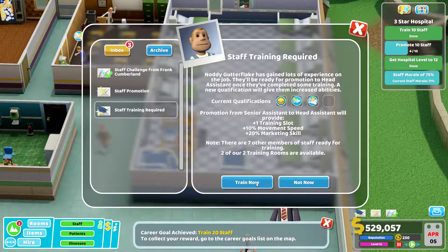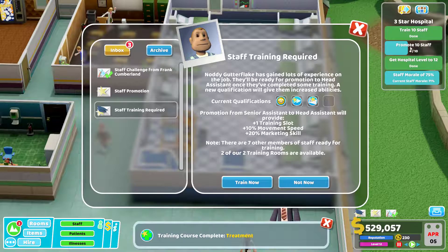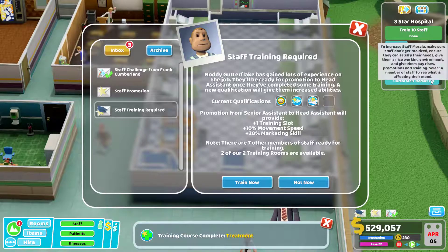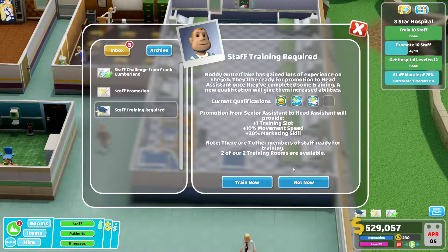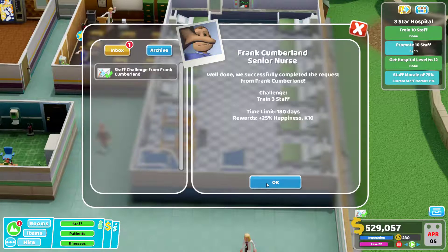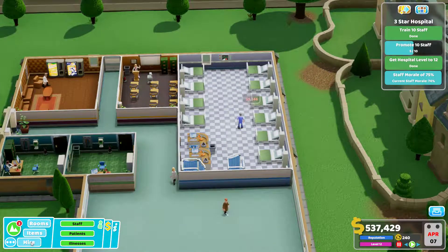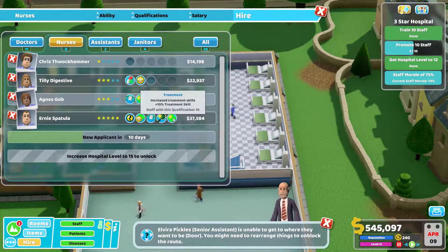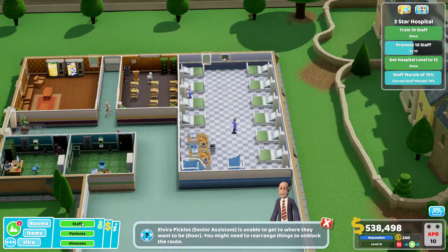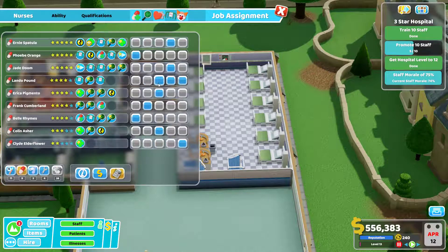Current staff morale is 71, which we're trying to get up. We need to make sure staff don't get too tired — might change the rota a little bit. Let's promote some more people and hire some more. Two nurses — hire you, and we want treatment — happiness to patients. This one seems like a decent one. Go to staff — two new people — one, two. You get you and you get you. That should help out with the ward situation.